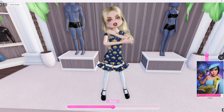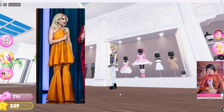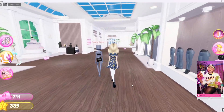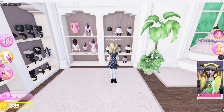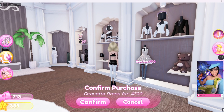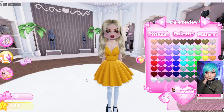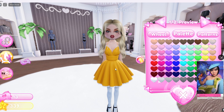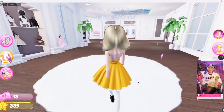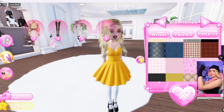Alright, for the next dress it's gonna be her yellow dress — the one where she was talking to the Joker on stage. I can't find anything similar... oh, this one — buy for 700. Oh, I have enough, okay! I'm gonna get this one. Her dress is like this bright yellow and it has some gold stuff. Oh, this is perfect! I like this for this look.